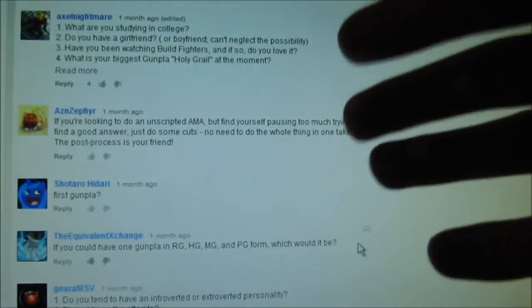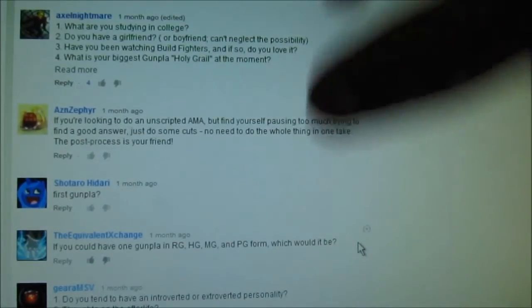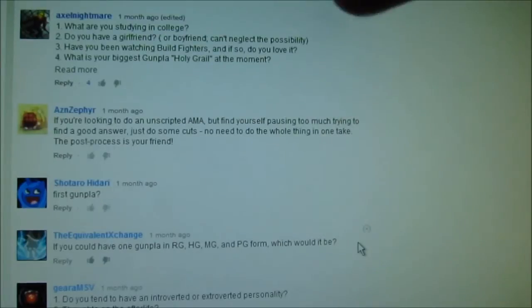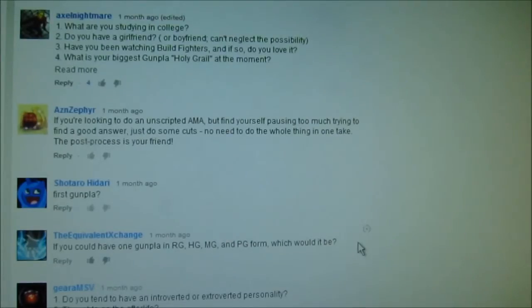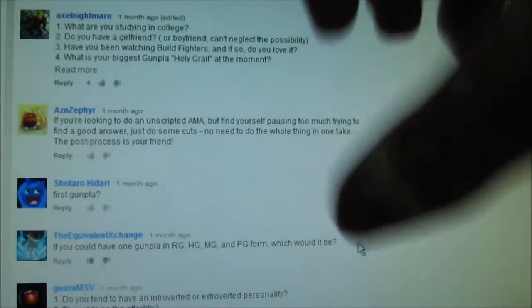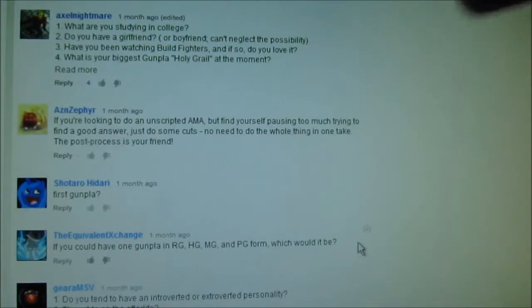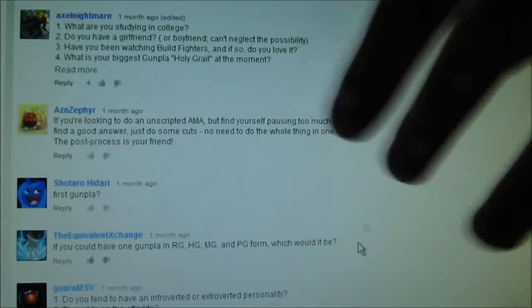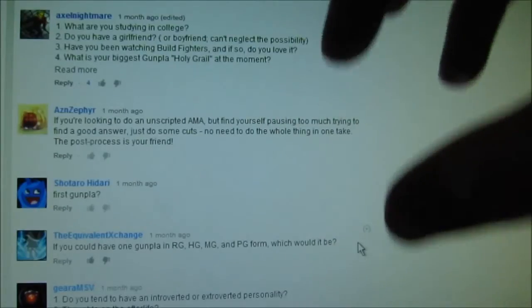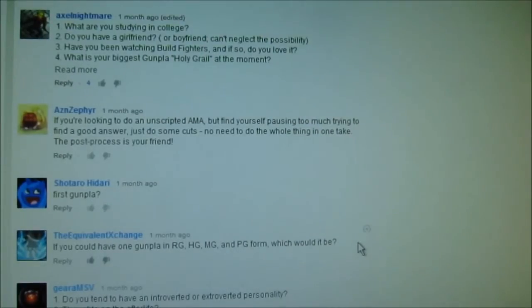I do remember my first Master Grade though — the Master Grade Zeta Gundam 1.0. Here in Belgium, our Gunpla came with little leaflets showing all the Gundam Wing models at different skill levels, and at skill level 7 there was this one mobile suit nobody knew about — the Zeta Gundam. In Belgium, and probably most of Europe, the only Gundam we really had was Gundam Wing, so the Zeta was this mysterious mobile suit. I distinctly remember getting that one.